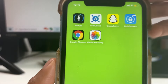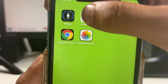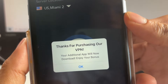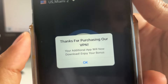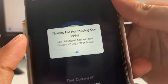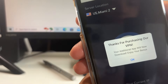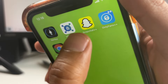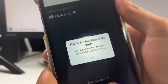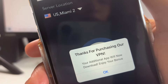There's a lot of other cool things you can do — you can increase your snap score, take screenshots without the other person knowing. Let me open it up and show you. This is the VPN right here. Once you get it, it says 'thanks for purchasing' — I'll show you how to get it for free. It will say 'your additional app will now download, enjoy your bonus,' referring to the Snapchat++ app, since they're the same developers. You get the VPN first, log in with your credentials, and then the Snapchat++ app will download.